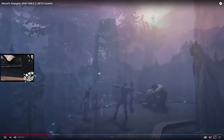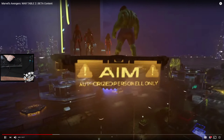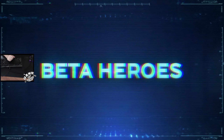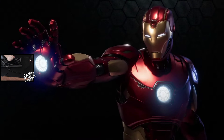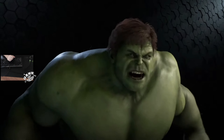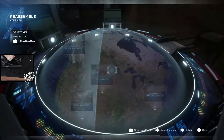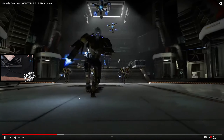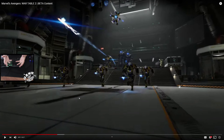Already a good-sized beta, but because Marvel's Avengers is all about the team, they wanted to give us even more. Once you complete the single-player story segment, you'll have four different heroes in the tower to play in war zones and HARM rooms handpicked for the beta: Iron Man, Kamala Khan, Black Widow, and Hulk — meaning you don't have to pick just one, you can play them all. You'll have access to the helicarrier, JARVIS, and the war table where you can play four-player co-op in three types of missions: HARM rooms, war zones, and drop zones.